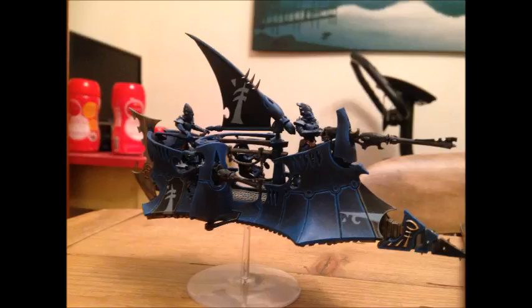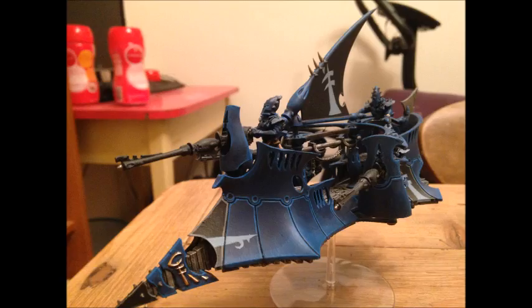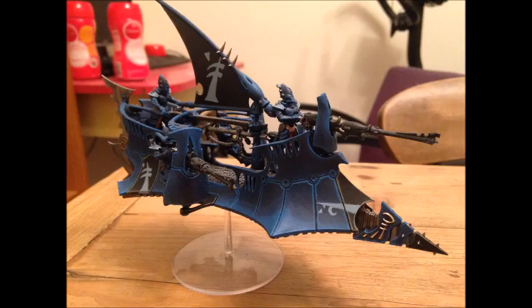Next is the Dark Eldar Ravager — not truly a tank but it does the same job: moving around, shooting at long range, and being better armored than other things in the Dark Eldar codex, though AV11 is hardly good armor. It falls off the list because it's just too easy to take down even with jink and shields. It does sport three dark lances and can move six inches firing all three or twelve inches firing two at full ballistic skill — great armament, but that terrible armor holds it back.